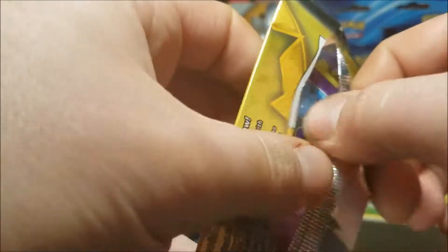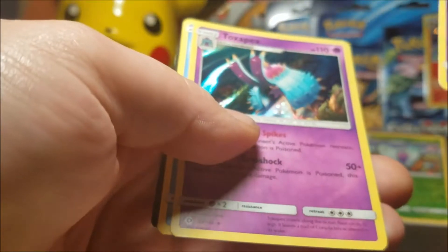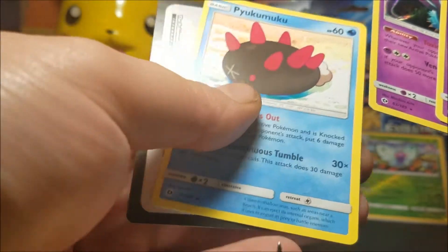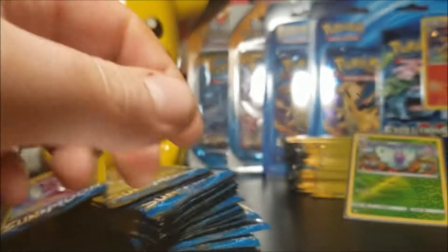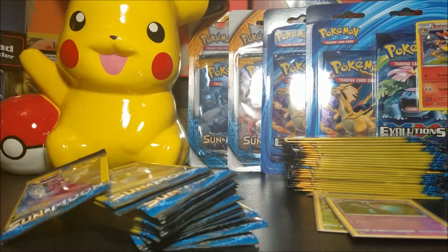It's actually pretty fun to open these little packs. Cosmog. We have a Toxapex — I can't pronounce that — so we got a hollow. Not bad. So these packs might not be weighed. Oh, we got a lot of packs to go through.